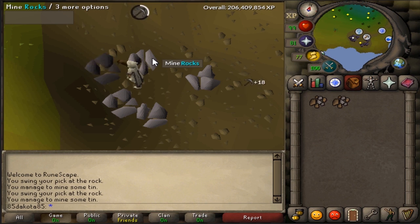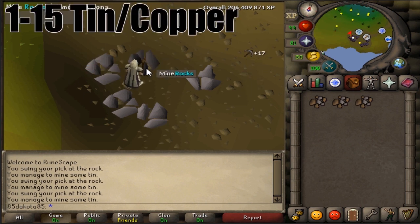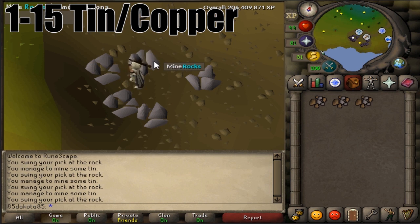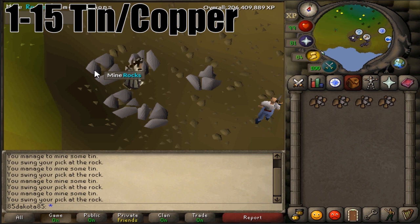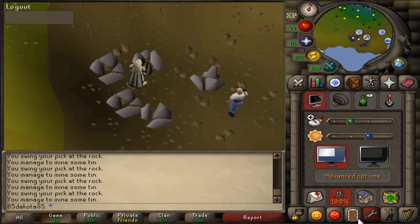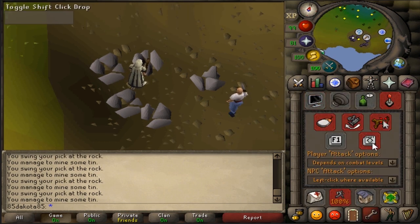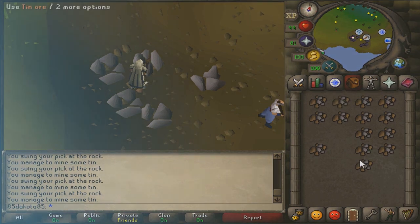Let's jump into the leveling guide. I'm going to start from level 1 for those of you that refuse to quest. At level 1 mining, you can really only mine a few things. I would choose to go from 1 to 15 mining dropping Copper or Tin Ore in the Lumbridge Swamp Mine. You could also mine clay in the mine just southwest of Varrock, but either way it's not going to take you very long to grab 15 mining. Also, if you're not aware, there is an option in your settings to allow you to hold Shift and click an item to drop it, which is really useful for things like mining.